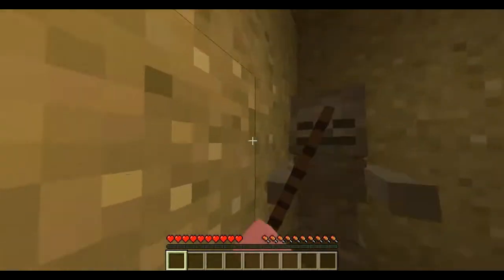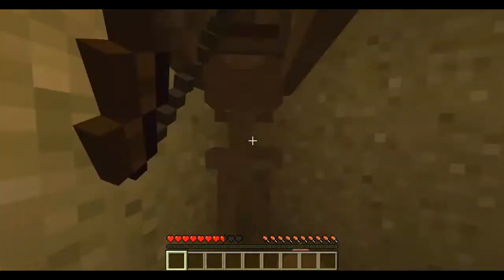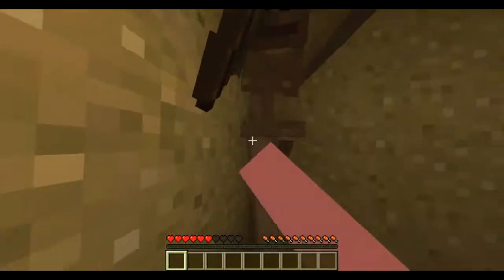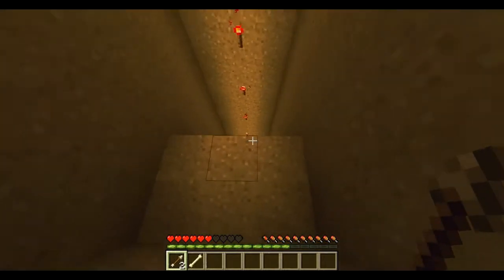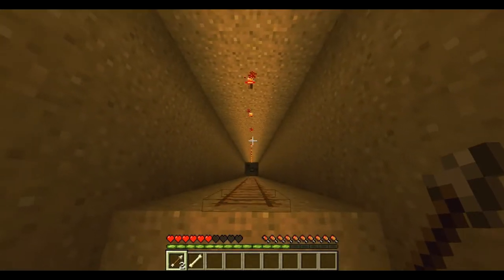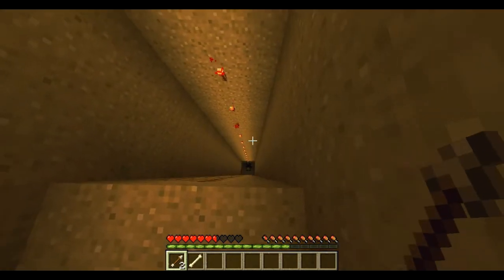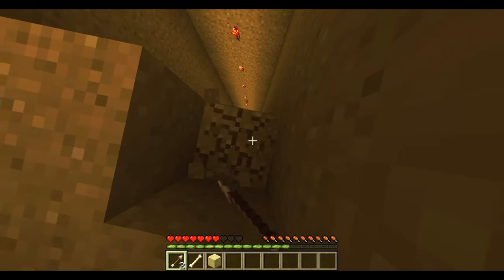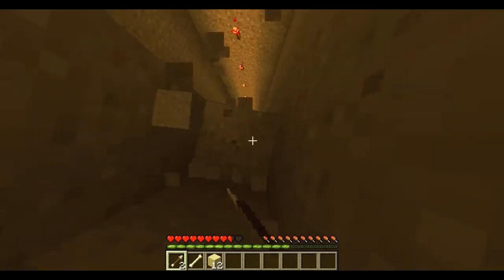It seems the Sand King, the evil git, has prepared his one skeleton guard - which is almost enough to deal with me without my armour. Damn you, Sand King. I might need to wait for my health to regenerate. Actually, what I can do just for this once - I'm a lazy git and I don't want to wait ages for my health to regenerate to survive the fall.